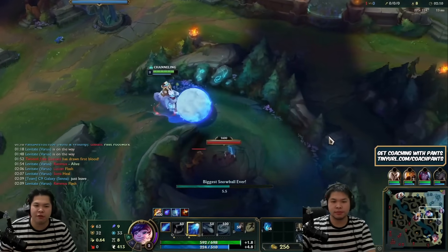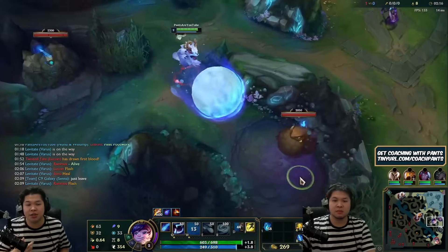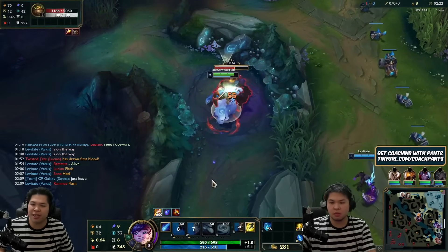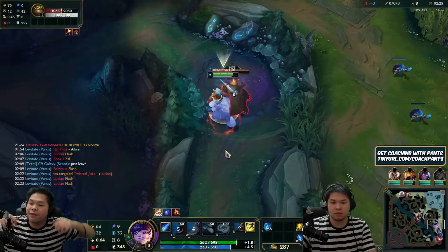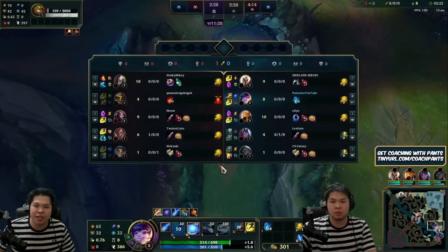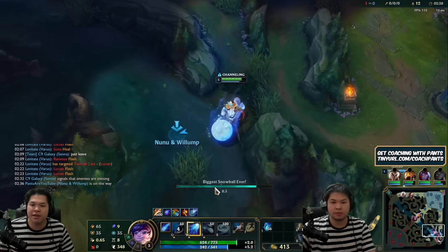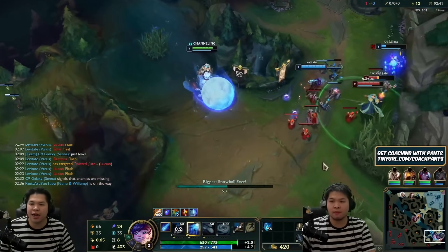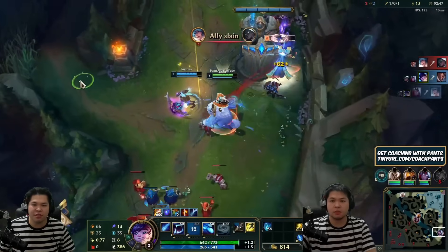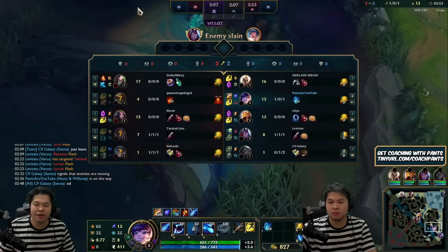My bot lane is kind of getting screwed over, but we're doing the fast clear. They've pinged Flash on Lucian and Sona has no heal. I'm a little scared my bot lane won't get level 2 before the enemy. But it's a free gank right about now. I'm auto-weaving and you have to time your smites well with your auto-attacks — know your smite damage level, it's 400. Time to roll — they're level 1, both going to die. We get the double and give the kill to our Varus, our carry.